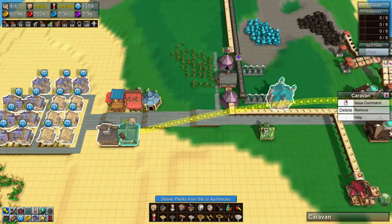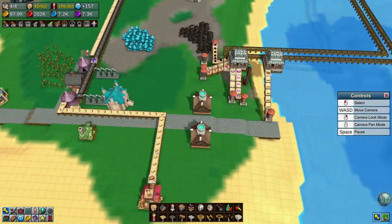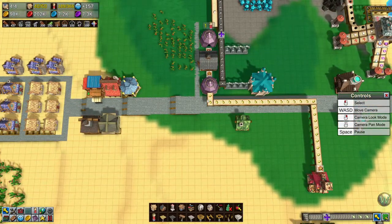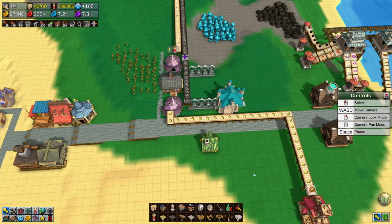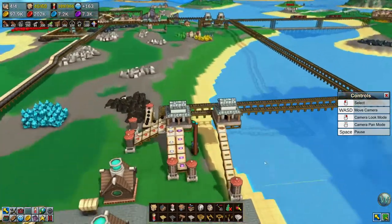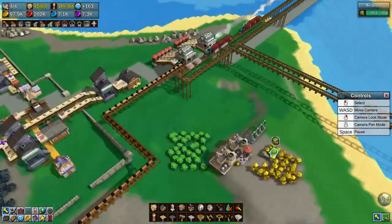And then you can take these two there. The reason I decided on three lanes — the caravans: one could be going one way, one could be going the other way, and there's still room in the middle if we need to do any squiggling. So the next thing we need to sell to these houses is going to be stone bricks, I believe. So we need to set those up to come from here, and that means we need to have a way for them to turn off here.